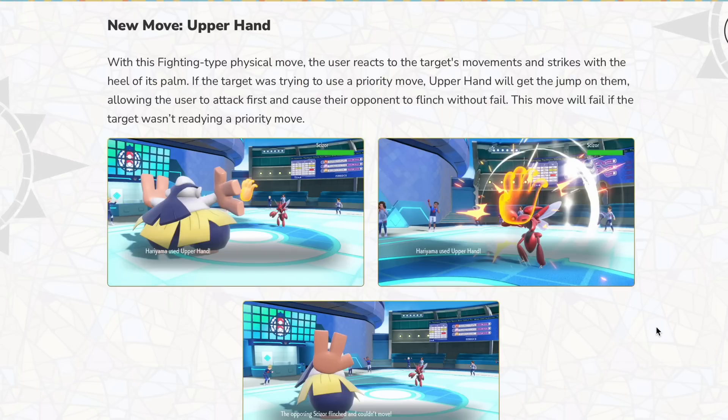I don't think this will be as good a move as it looks. You have to always rely on your opponent going for a priority move, like Bullet Punch for example, and while that can be good, you can't always reliably predict it. Like if Scizor is low on HP and they hit you with Bullet Punch, that's understandable — you can go for Upper Hand. But other Pokémon that may not have a priority move right off the bat, I don't know.